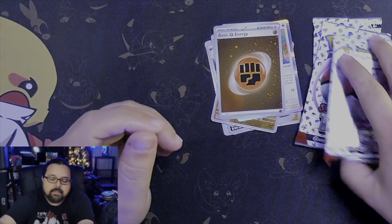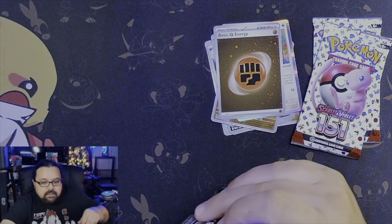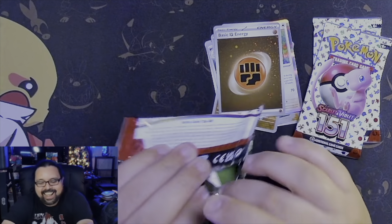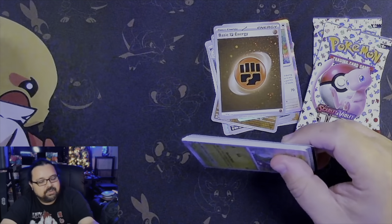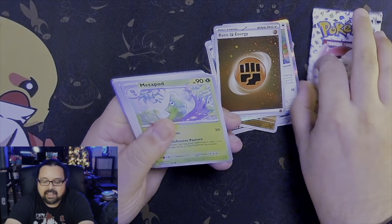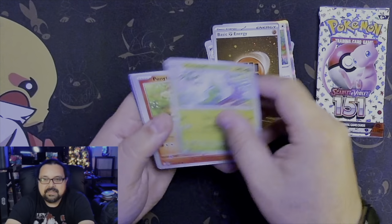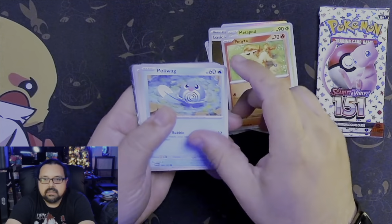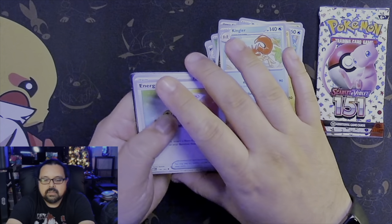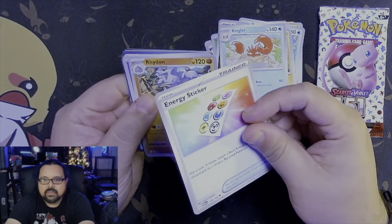Alright, pack number two — pack numero dos! I always have this fear that I'm gonna cut into the cards with the scissors. I haven't yet, but that is like... maybe one day it'll happen. Metapod, Ponyta, Poliwag, Pikachu, Kingler — do we see something right there? I don't know — could be an energy sticker. I like those, I remember those stickers.